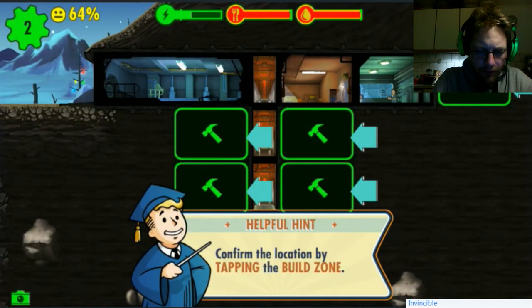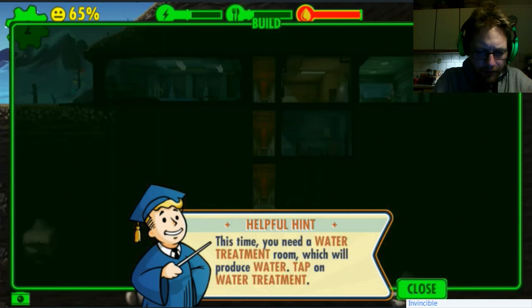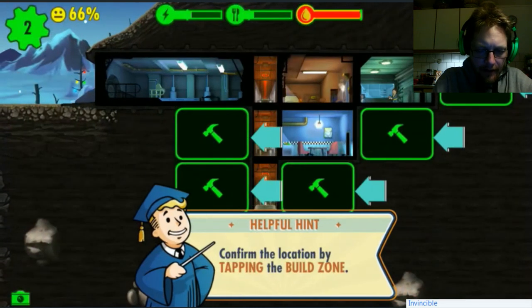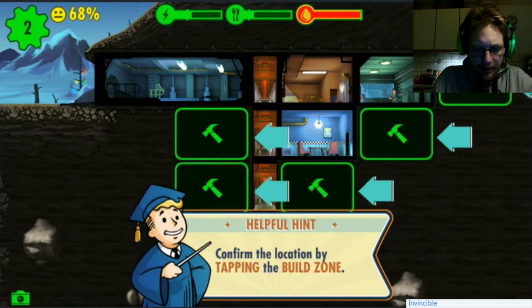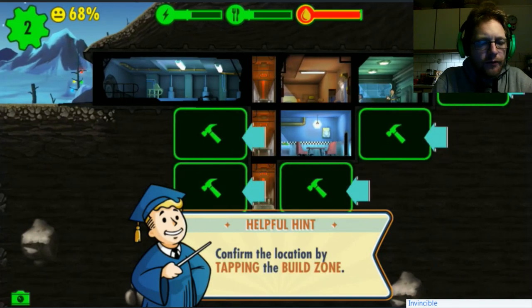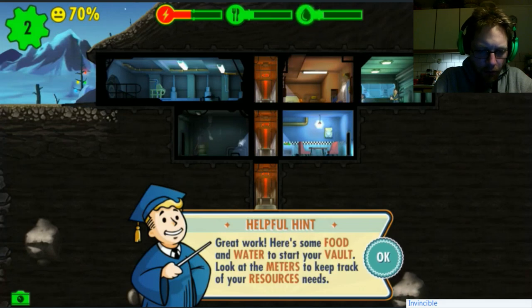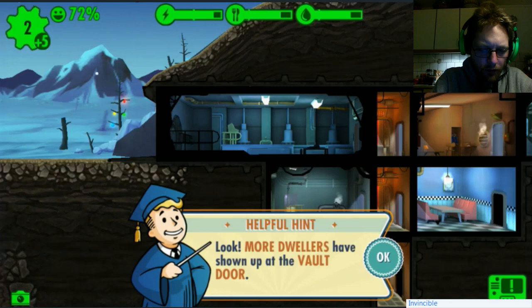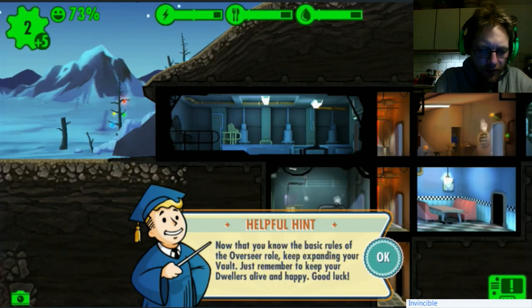Let's build one more room - a water treatment room which will produce water. I want the water close to the food but not below the power generator. Great work! Here's some food and water to start your vault. Look at the meters to keep track of your resource needs. More dwellers have shown up at the vault door! Now you know the basic rules of the overseer role - keep expanding your vault, remember to keep your dwellers alive and happy.